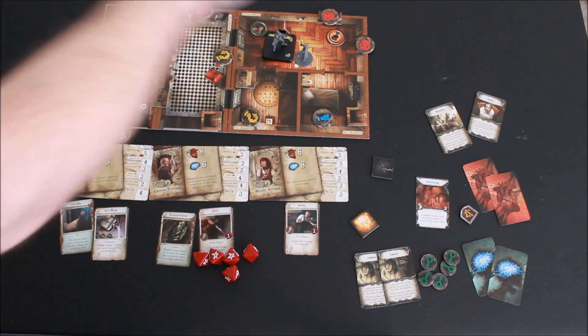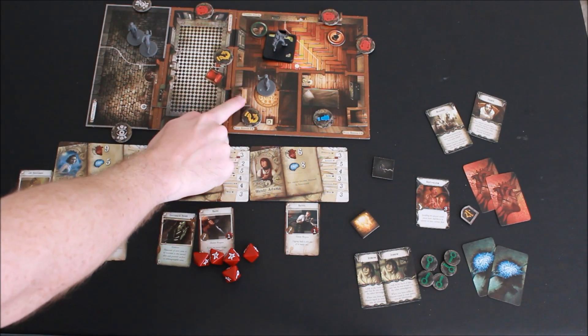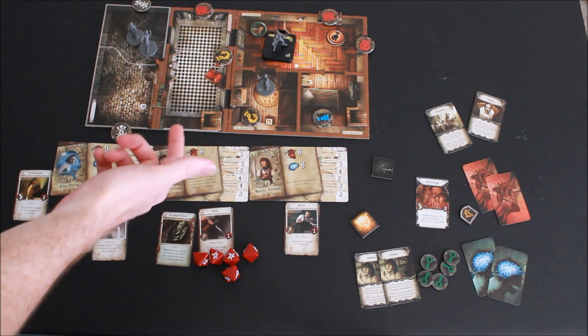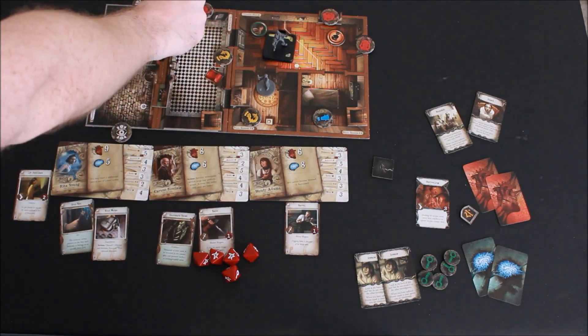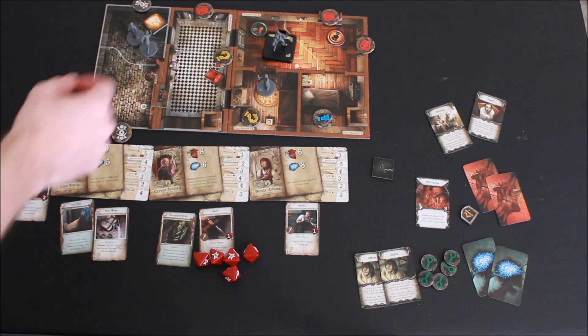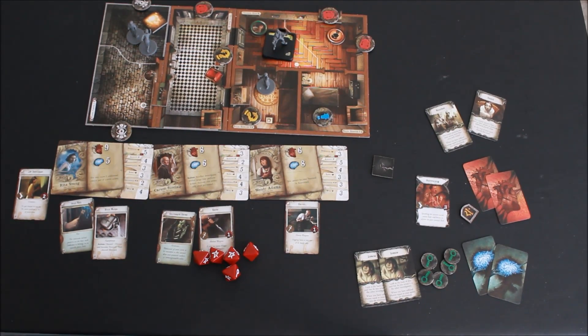If you are in a space with a barricade, you can use an action to put the barricade in front of the door, making it harder for monsters to go through that doorway. If there is fire in your space or an adjacent space, you can do an action to extinguish the fire — there are checks involved, so check the rulebook. After you've fully extinguished the fire, you'll need to tell the app so it stops prompting you to extend the fire.